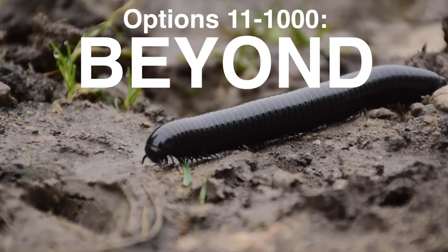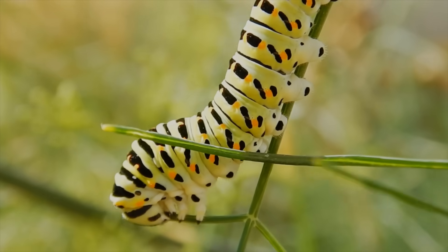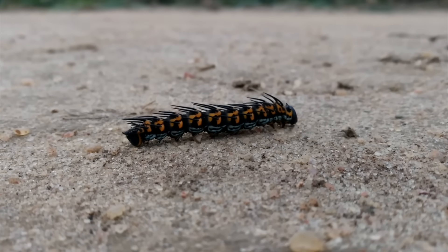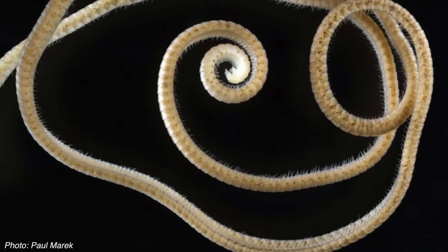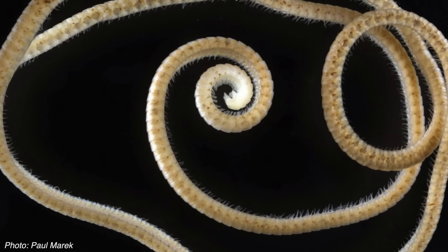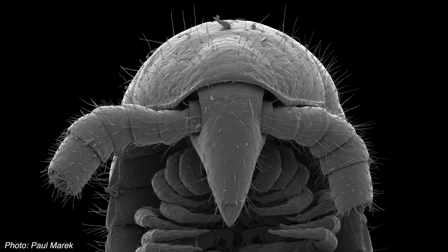Beyond the event horizon of ten legs, we enter a black hole of ever-increasing digits. Giant deep-sea isopods have a staggering 14 legs. Caterpillars have a rough average of 16 total legs, with six primary limbs in the front and multiple rows of pseudo-feet in the back to help them move their elongated bodies. Centipedes can have anywhere from 16 to over 100 legs, and some millipedes can have an even higher number than that. The species with the absolute highest number of legs is the Eumillipes persephone, which has an astonishing 1,300 legs in total — though such a number is only needed to help the species push through the soil deep below the ground, and would be an absurdly impractical number for the vast majority of life on Earth.